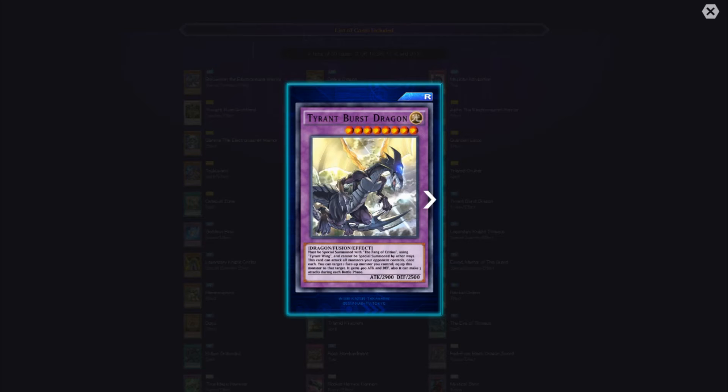Tyrant Burst Dragon must be special summoned with the Fane of Critias using Tyrant Wing and cannot be special summoned by other means. This card can attack all monsters your opponent controls once each. You can target one face-up monster you control and equip this monster to it — it gains 400 attack and defense. It can also make three attacks during each battle phase. Damn — and I thought Tyrant Dragon was a beast. Tyrant Burst Dragon is that monster. This is going to be crazy next season.